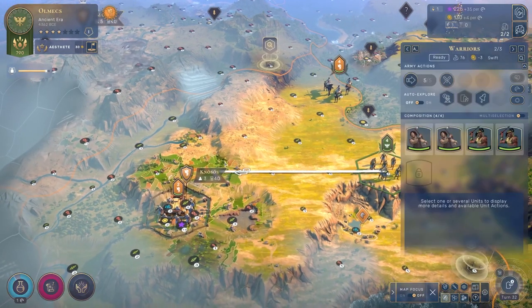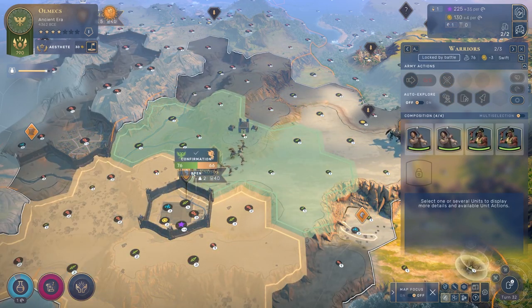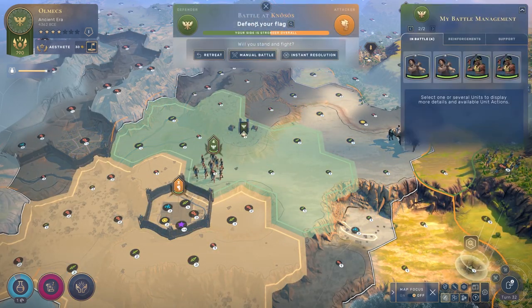By the way, if you've ever sworn that you've initiated an offensive battle and end up on the defense, it's because the AI can attack you in your final position while you're still moving to that position.